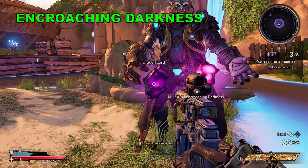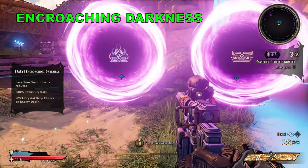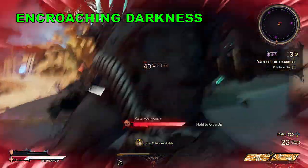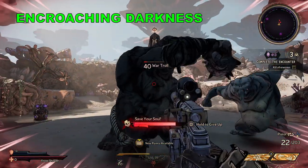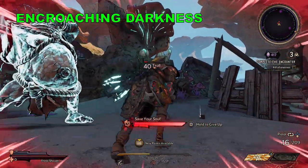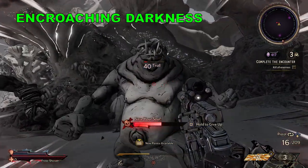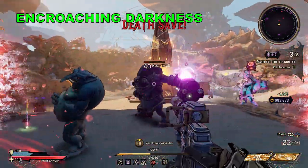Next we have Encroaching Darkness, the last of the easy curses — this one reduces your Save Your Soul timer. It does exactly what it says, reducing your Save Your Soul timer by about 30%, giving you 10 seconds to get a second wind over the typical 15. It's a good one to pick up because if you're playing well you'll never see its effects. If you do find yourself going down often then maybe you should avoid this one, but in general it's a curse you shouldn't be seeing too much of.